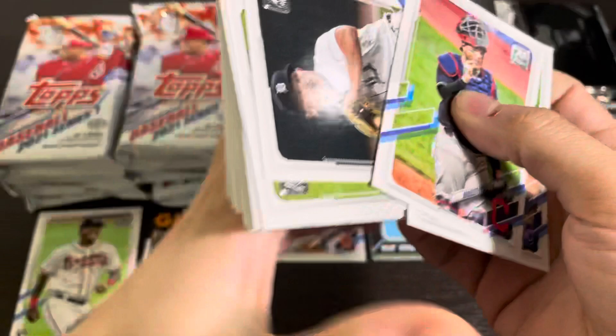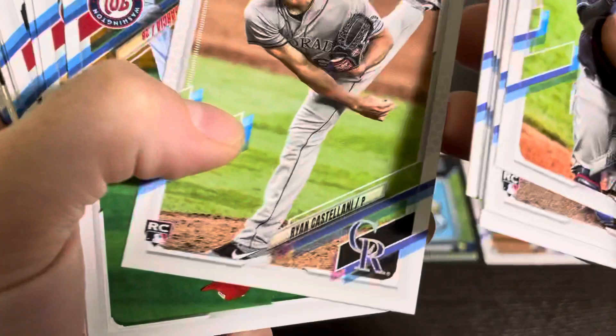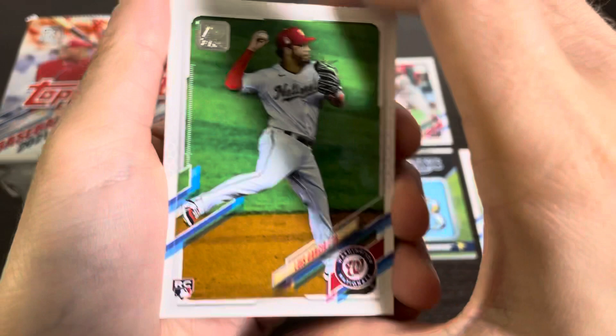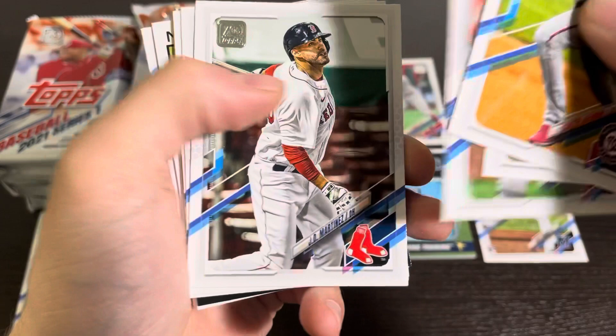Roberto Perez had a little down year after a really good 2019 season. And then we have a Bo Bichette Future Stars card. Heimer Candelario, Ryan Castellani, Luis Garcia — he came up and was pretty decent for the Nationals. He came up and was hot right out of the gate but then cooled off, similar to what Austin Riley did but not quite at the same level.